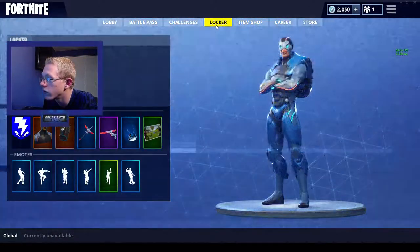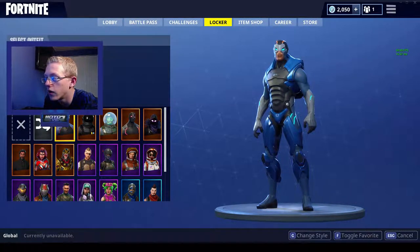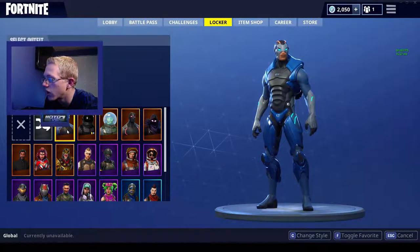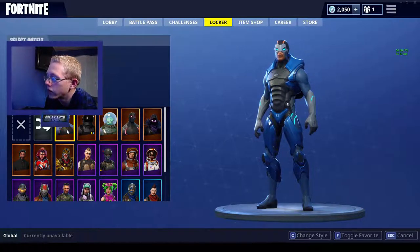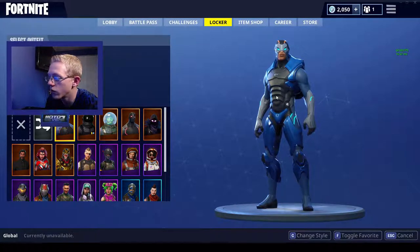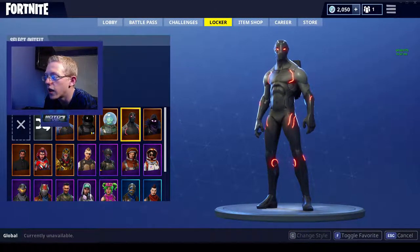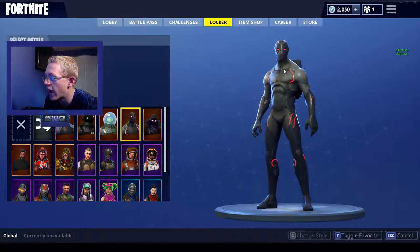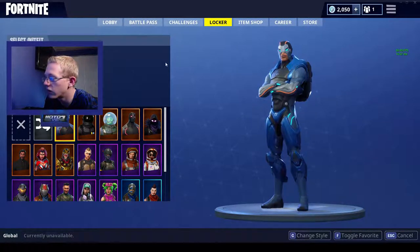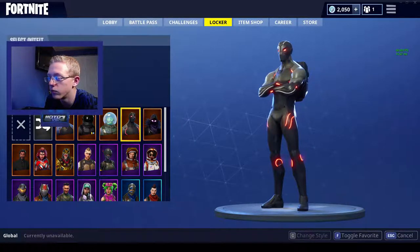So we go here to the locker. First off, we'll start off with characters. We got our first one — Carbide. He's like a superhero kind of looking guy, and what's even cool is the armor that you can get for him, I'll talk about that in a second. Then next up is Omega. He is like the bad guy kind of looking person — the same version as Carbide, except he's the evil one. He's got red on black instead of blue and black.